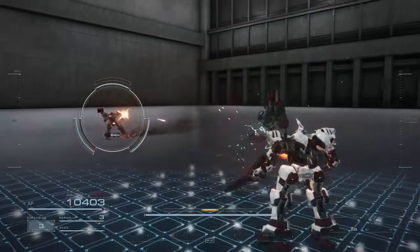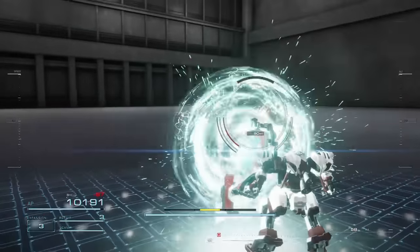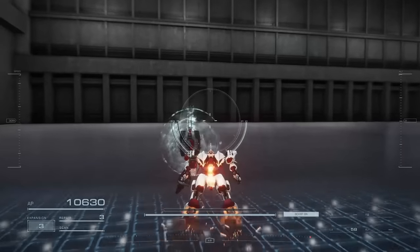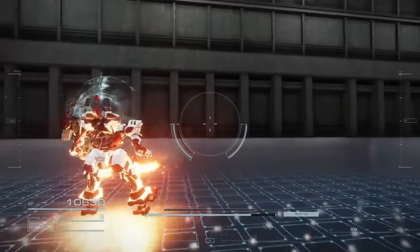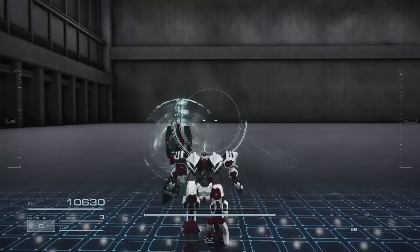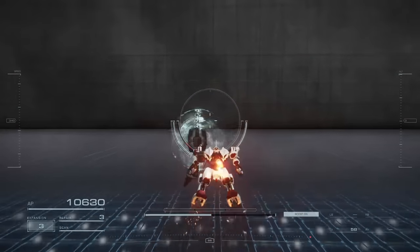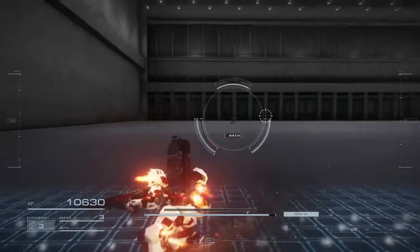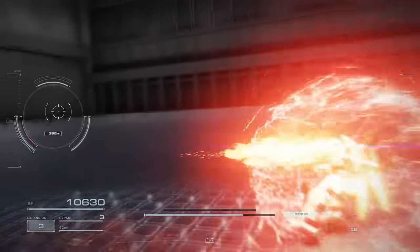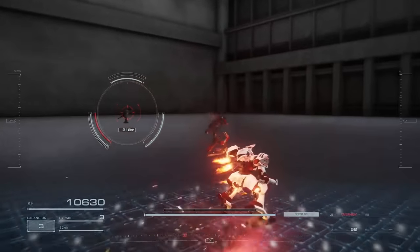A shield with a low initial heat buildup and high cooling can be spammed often. You can't assault boost while using shields, so when you activate a shield it will interrupt your assault boost. Using a quick boost also temporarily stops the shield and then reactivates it, so watch out for your heat buildup when you're doing this. Despite the coral shield animation looking like it doesn't deactivate and then reactivate, it still does deactivate during the quick boost.